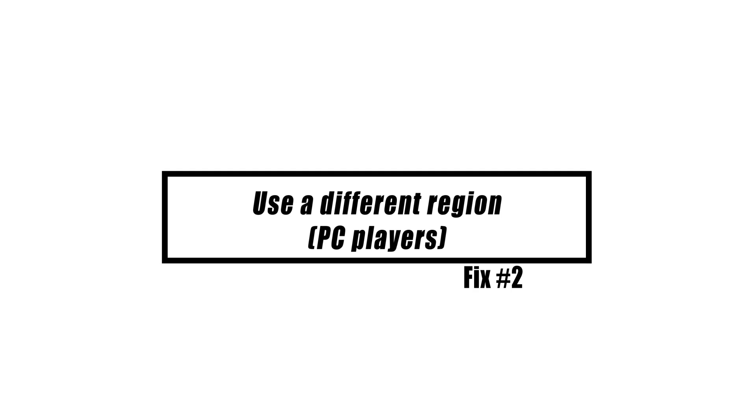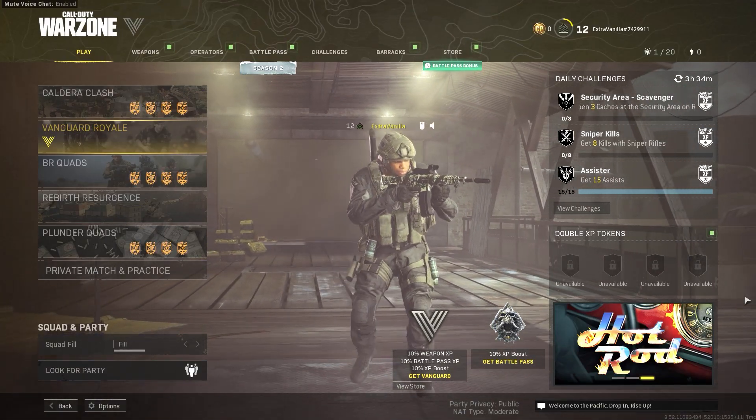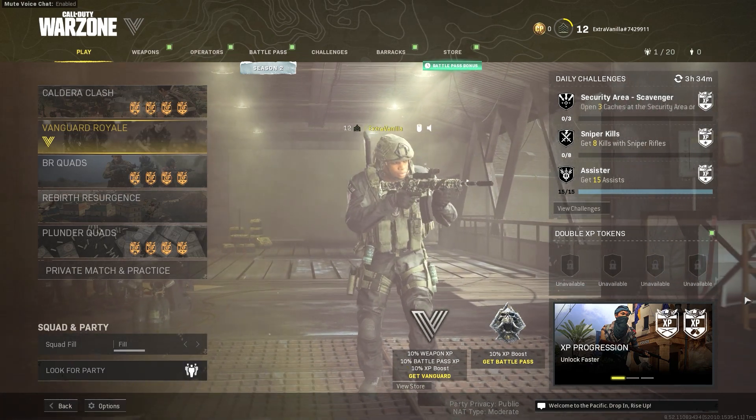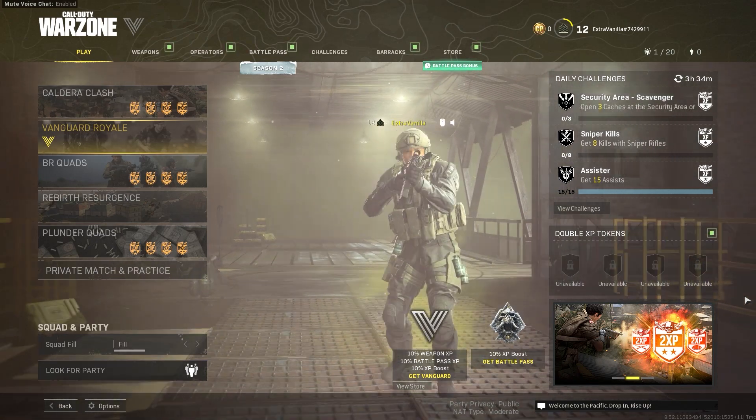Warzone server difficulties are sometimes particular to a given location. You might be able to play online if you switch to a different region. Before changing regions, make sure to exit the game. Then start the Blizzard launcher and pick your preferred region by clicking on the globe symbol.